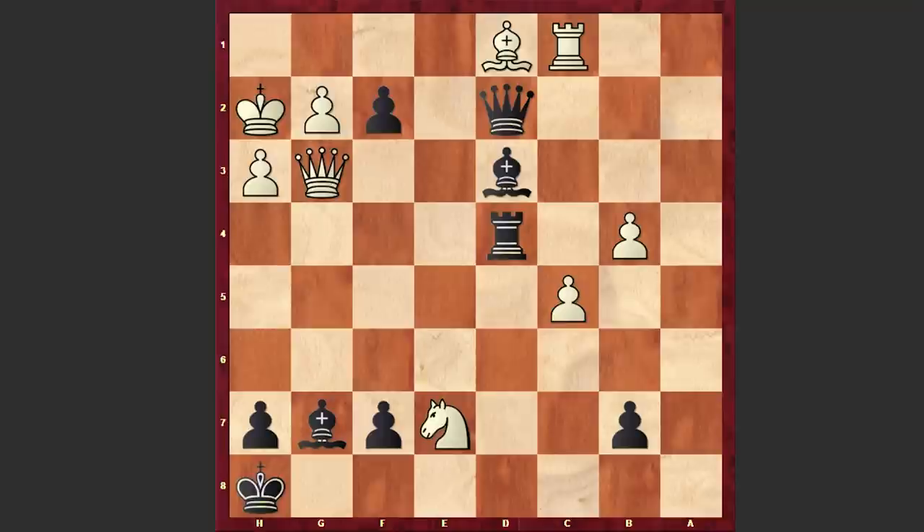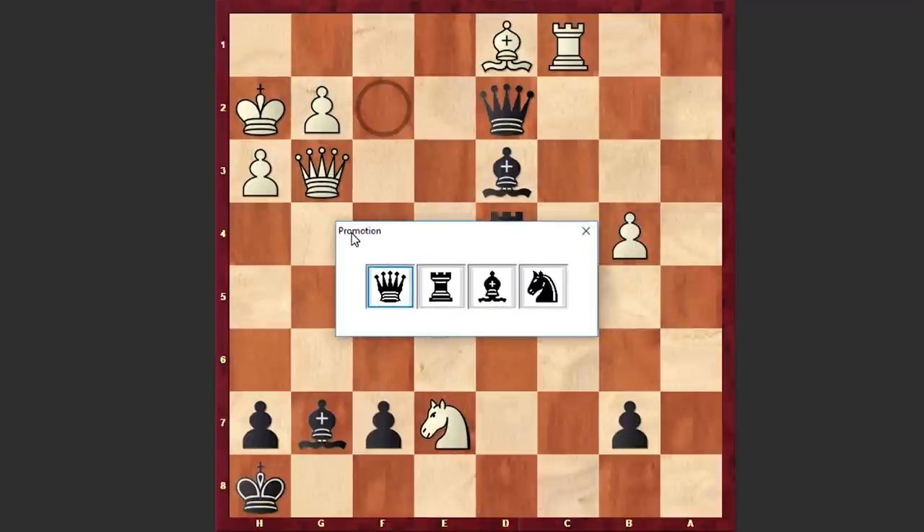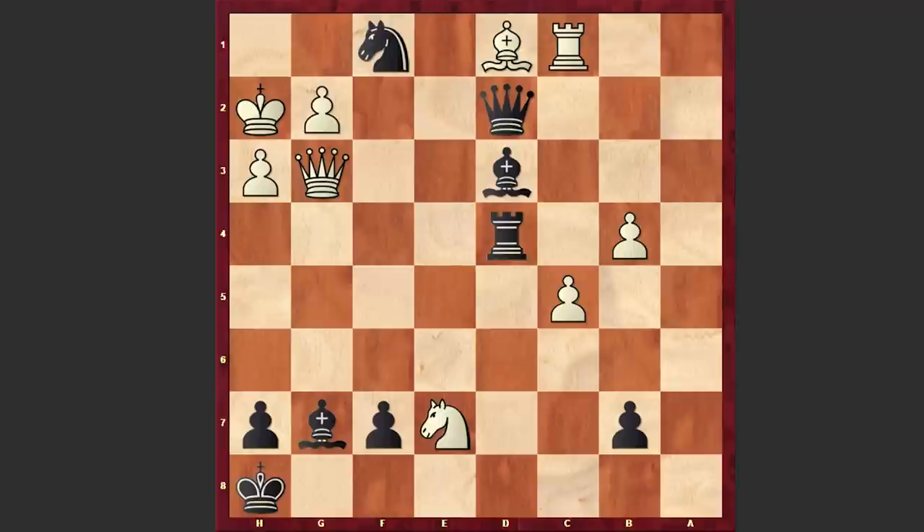Now black has to be careful because if you go for an immediate pawn promotion to a queen, then white has the devastating Qb8 check and you are getting checkmated. These are cheap traps and Gligoric saw this. After Qg3 he made his move and white resigned. The winning move is promoting the pawn, but instead of promoting to a queen, black promotes it to a knight — the dark knight returns! After f1=knight check, we have a resignation.